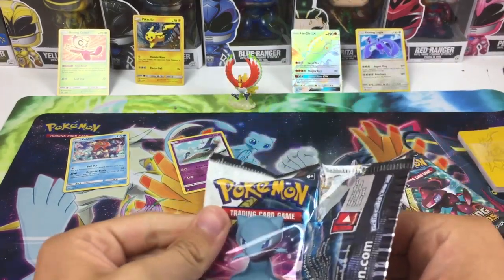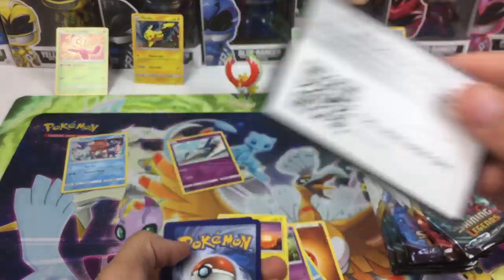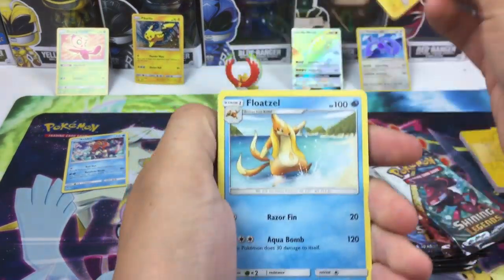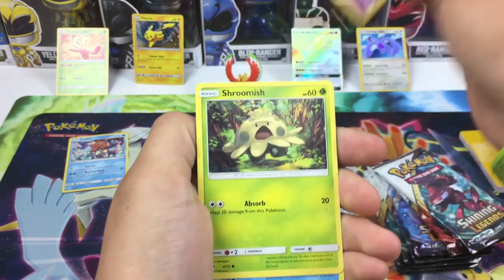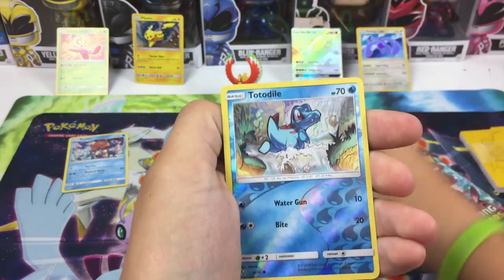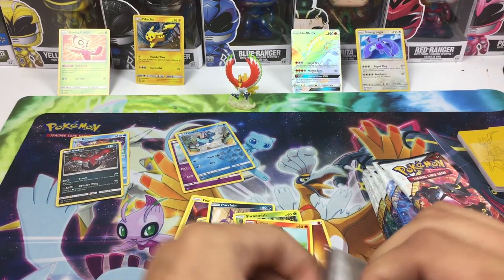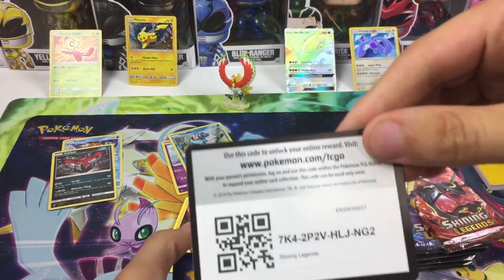I love Mewtwo, I would love to pull just the shining Mew — that would be really really cool. Any of the shining cards would be great. I do have shining Volcanion already, and shining Breaks in Japanese, so any others would be cool. We get: Electrode, Floatzel, Arbok, Purrloin, Gulpin, Shroomish, Qwilfish, Litten, Totodile reverse, and Yveltal holo rare.